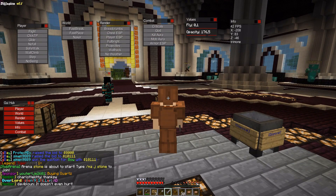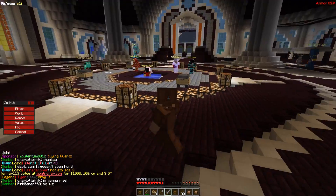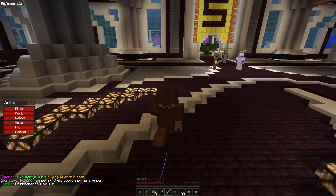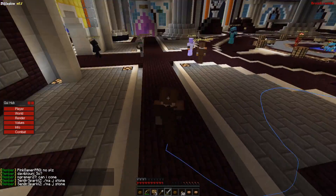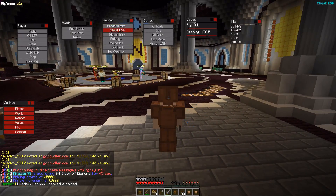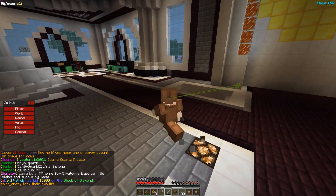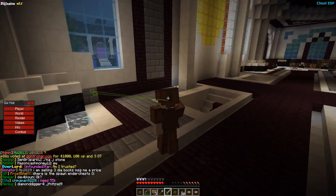Armor ESP is currently not working, but when it does, it would show the condition of enemies' armor. In the Rendering section, activating Breadcrumbs draws a line behind you, which is useful for exploring the wilderness so you can follow the line back home. Chest ESP lets you see chests through walls, similar to a chest finder, and there is also a tracer line drawn straight from you to the chests.